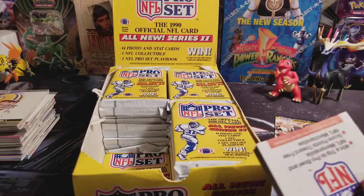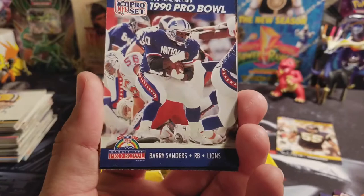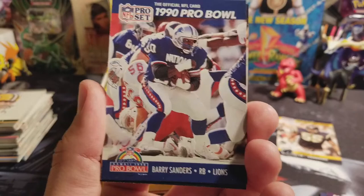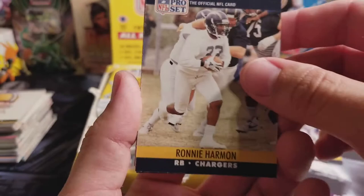A Barry Sanders Pro Bowl — that's one that I will pull out. I can't remember if I've got a Barry Sanders on here; I can't remember if this is the one or not. This is card 413, and this is not one on the error list, but it is a Barry Sanders, so I'm going to set it up there too. Any big name players like that — like Barry Sanders, Emmett Smith — I am going to pull those out as well.